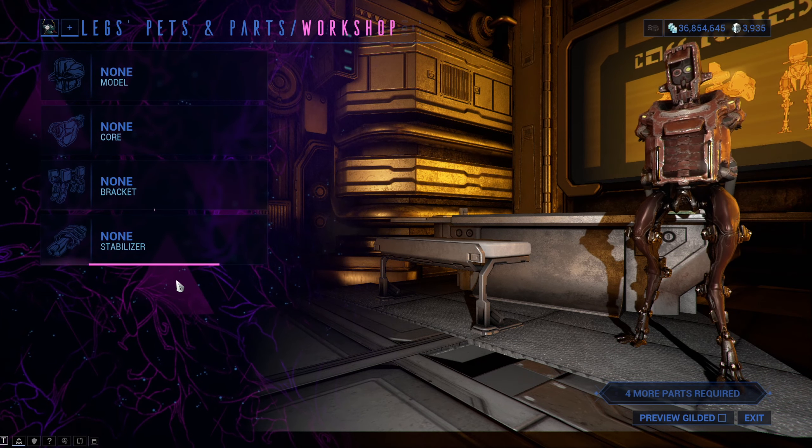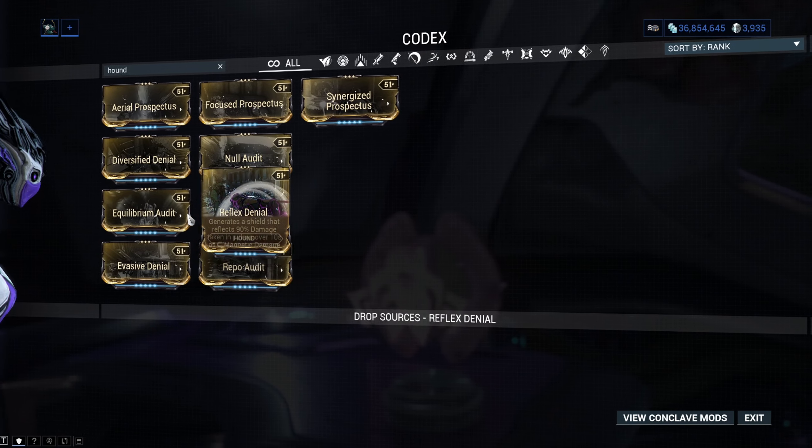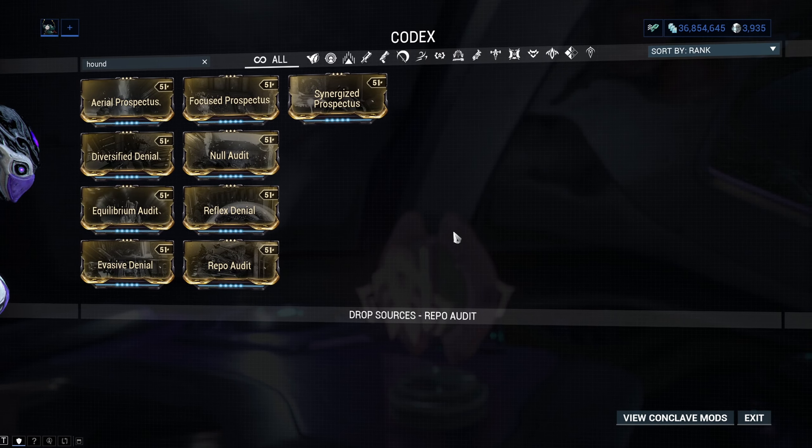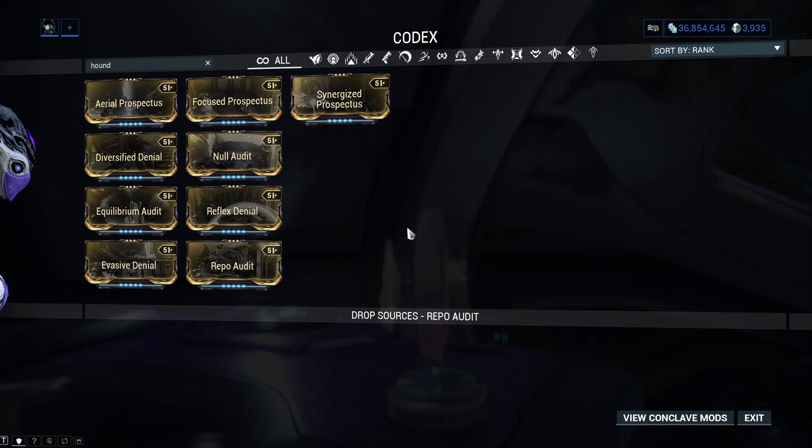When you have everything you need, bring it back to Legs and craft your hound. We will go over every single mod you can get now. We will start with the model, then continue with the brackets, and then we will end with the mods you get with the stabilizers.